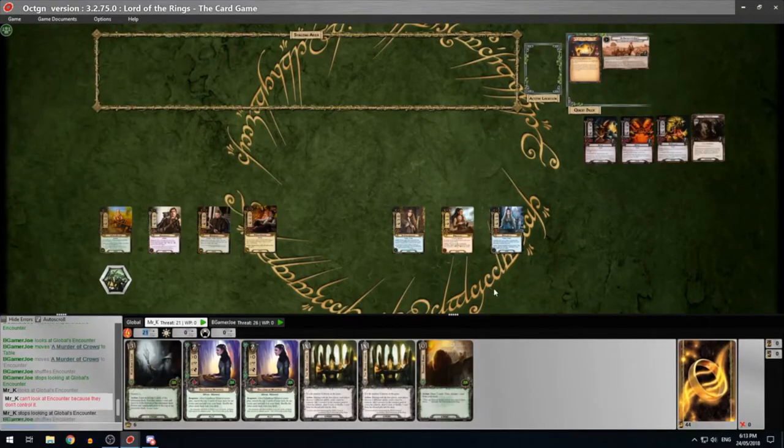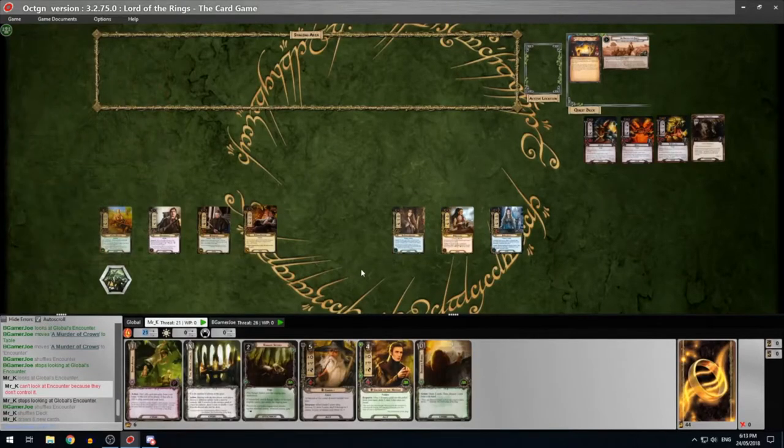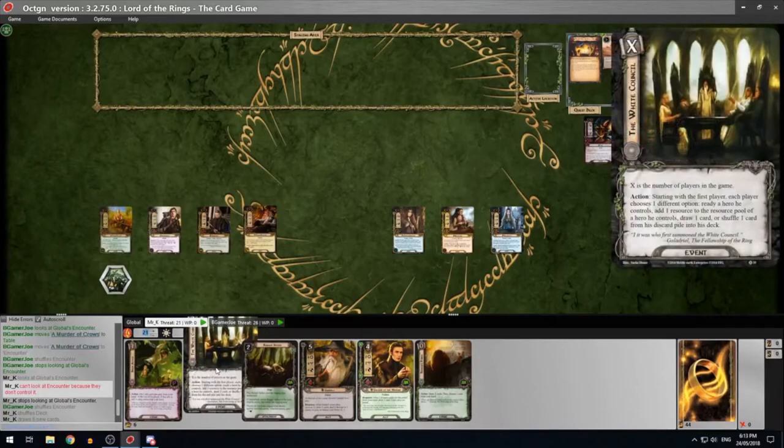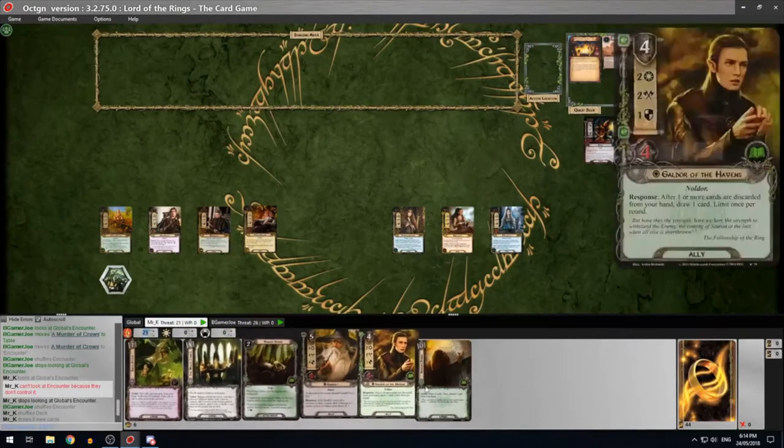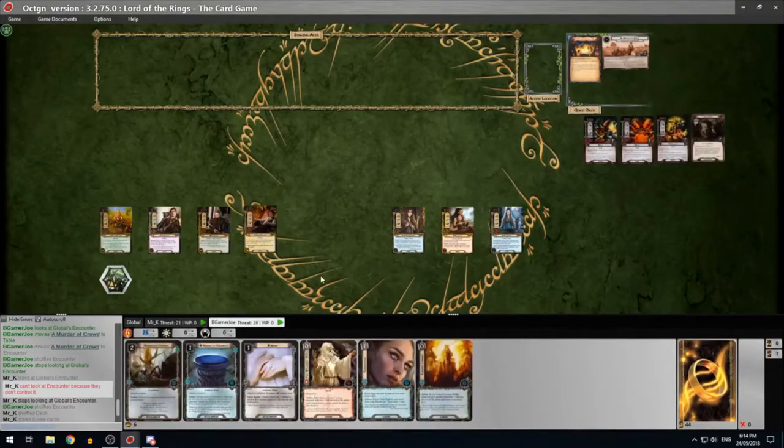Before we start, I should take a mulligan because the card I'm looking for in my opening hand is Steward of Gondor and I don't have it. So let me quickly mulligan. Didn't get it, but I've got a little bit of draw. One of the cards in my opening hand is the White Council, and the reason I've got that is because I want to recycle some of the lore events - you can shuffle a card from your discard pile back into your deck, and I can spend two to ready a hero or add a resource.